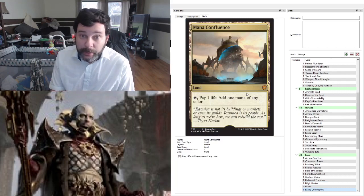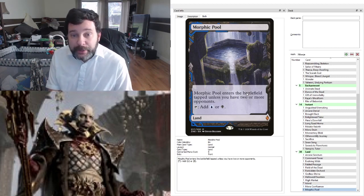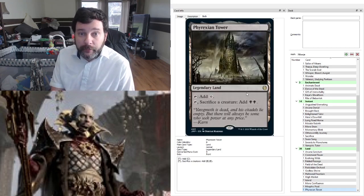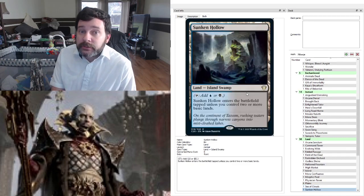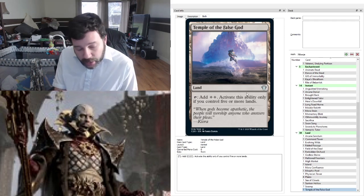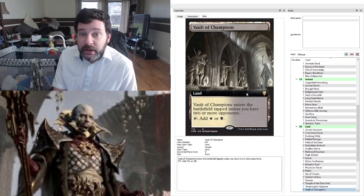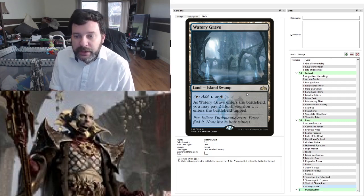Seven Islands. Mana Confluence as a buy-a-box promo — we're going to see a whole bunch of these. Morphic Pool — why not run the Battlebond lands? The whole cycle is completed now so we have every two-color combination. Phyrexian Tower — another amazing sac outlet that ramps us up real fast. Six Plains. Sea of Clouds. Sunken Hollow. Seven Swamps. One Temple of the False God — people don't like this card necessarily, but with how little ramp we're actually playing in this deck, having a land that taps for two seems worth the risk. Terramorphic Expanse, Vault of Champions, and Watery Grave — giving us 38 lands. We're not running a lot of ramp, so we run a couple more lands than I usually like.